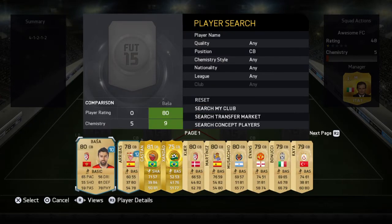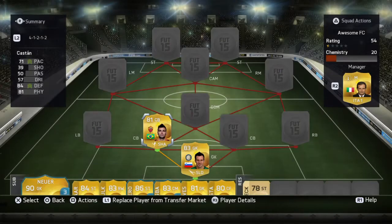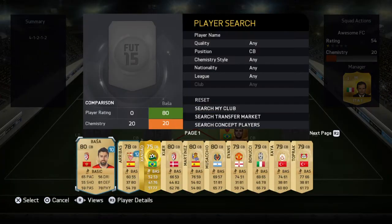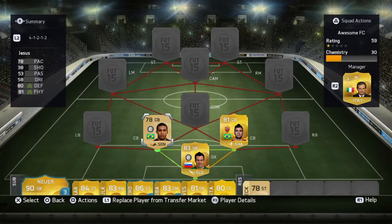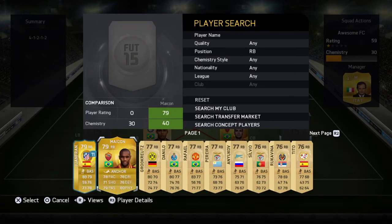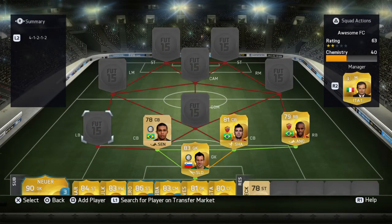Now for our two centre-backs, we are going for Leandro Kastan and also Juan Jesus again. Now as our right-back, the defence is pretty similar to my other squad builder, but we have Mikon in the right-back spot.